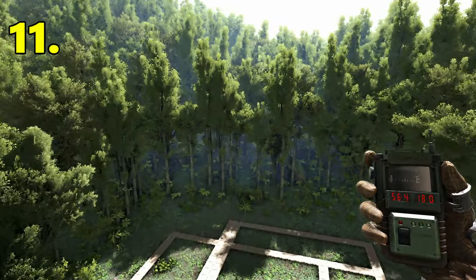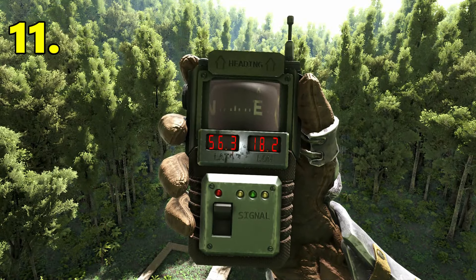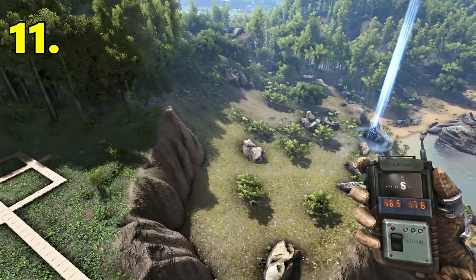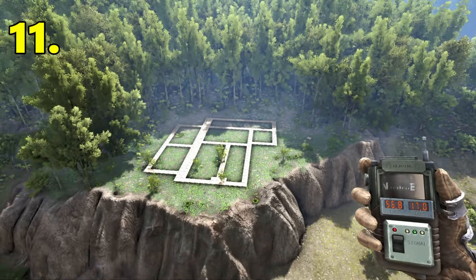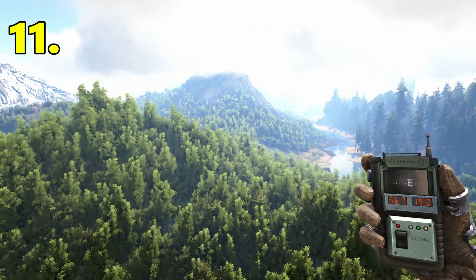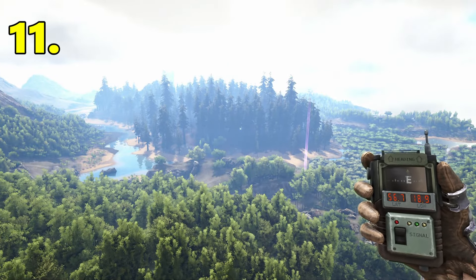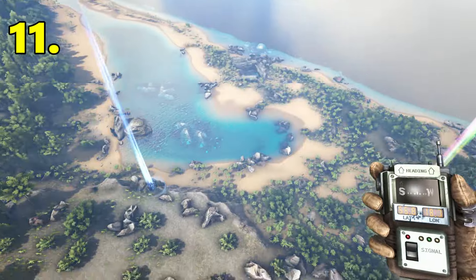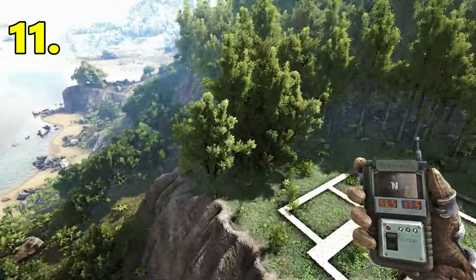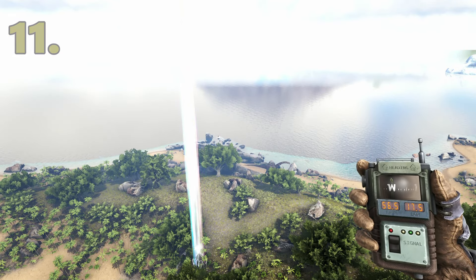Next base location is going to be at 56.3 latitude, 18.2 longitude. It's quite a nice flat spot, really close to the volcano. Beaver Dams are down there, the Swamp Cave is over there in the Redwoods, and you've got your water source right below. Really nice location to build, and of course the Caverns of Lost Faith is right down there towards the west.